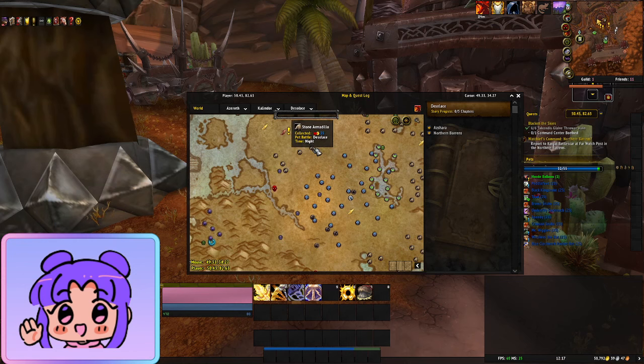If we look over one of these, it tells me that this is a Stone Armadillo. I can find it in this exact location, I've already collected one, it's level 25, and it's normally collected at night time — that's when it appears. You can also see your Forest Moth frogs. It shows you exactly where they are in the zone, what you've collected, what you haven't collected, what level they are, and what rarity they are.